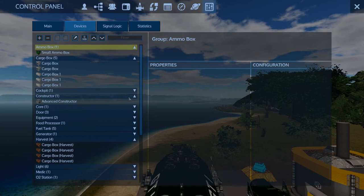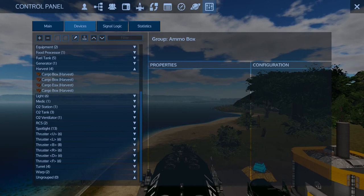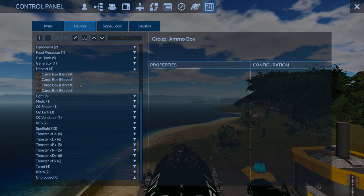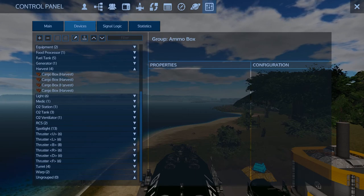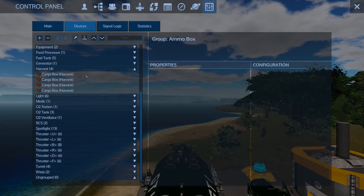It doesn't have much - one advanced constructor, a food processor, and four harvest boxes. With those six lasers mounted on it, especially for multiplayer where you have all the asteroids marked and when they regen you fly back and mine them all again - I've filled up more than three harvest boxes in one bout of mining before. If I need to, I'll mount a multi-turret on the front to take out bases in space.